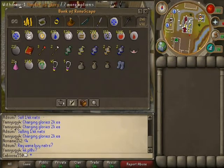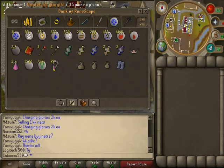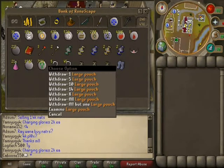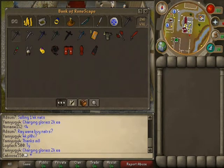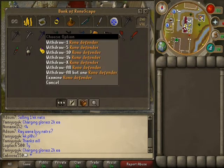Amulet of glory, charged and uncharged — should be over there. I have my pouches here, my boots of lightness. Last tab — combat tab. I haven't been doing really much combat lately. Been doing a lot of running natures and fletching actually. So that's where most of my money's tied up in right now.